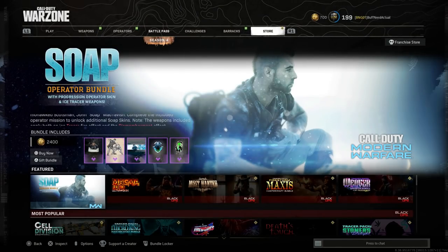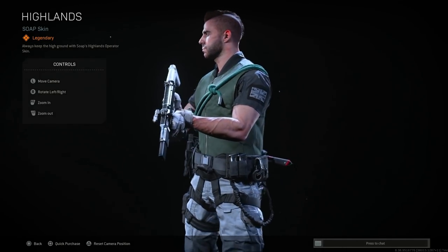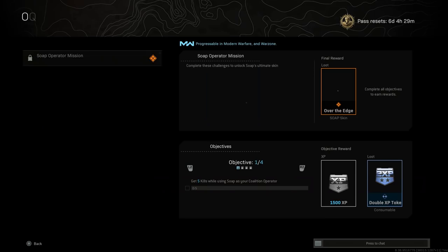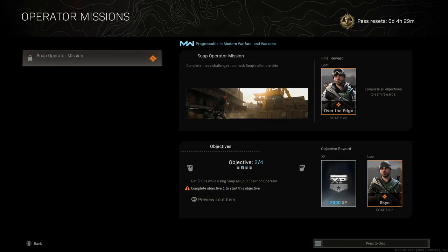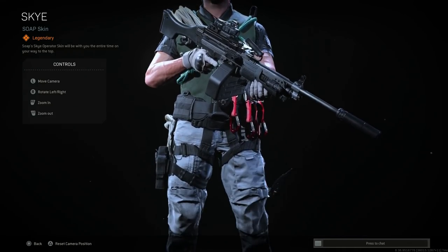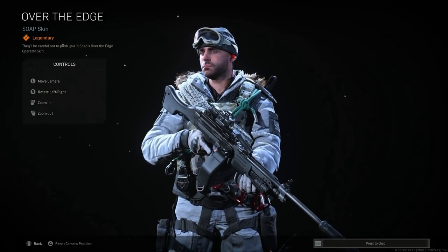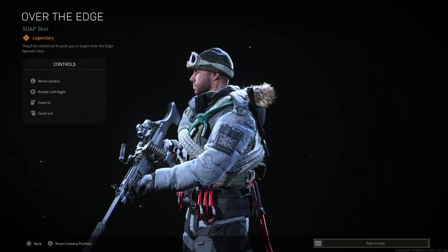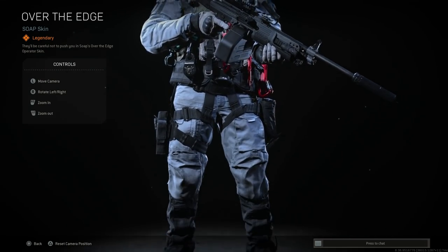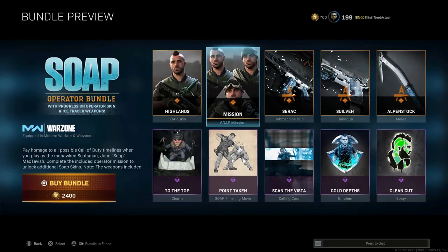In the Warzone store we see the Soap operator bundle. This is available for 2,400 CoD Points, or $24, and you're going to get the Soap operator with the base skin. He does come with three different operator unlocks for different skins — the base skin, the Sky Soap operator skin, and then 'Over the Edge,' which is basically a callback to that Modern Warfare 2 cliffhanger mission where Soap and Roach are climbing up that mountain.